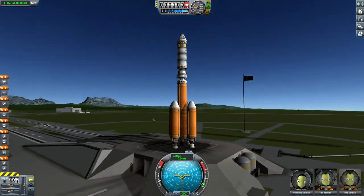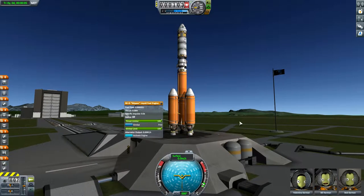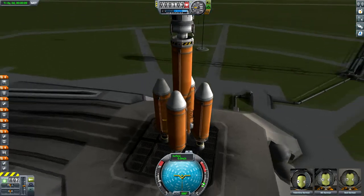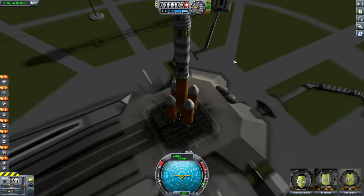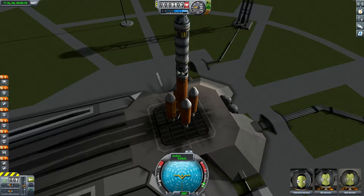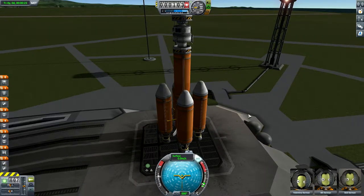Let's put Valentina on board. Looking at the vessel, it is set up almost Apollo style. We have a massive bottom section here of orange tanks with mainsail engines on the bottom, with a skipper providing the main thrust. Also in our lander section, we have solar panels and docking legs.